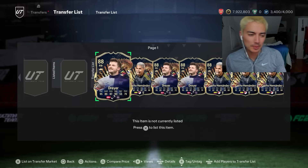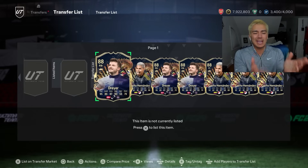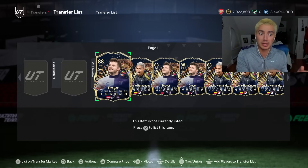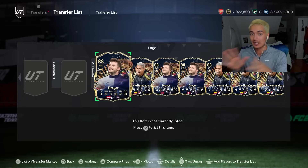Welcome back to the channel. In today's video, we're going to be looking at the FC24 market: investments with fodder, investments with Team of the Season cards, and investments with out-of-pack players for Ligoon or La Liga Team of the Season. We'll also be looking at expected content in the next couple of days.